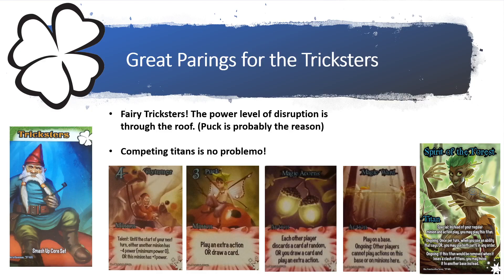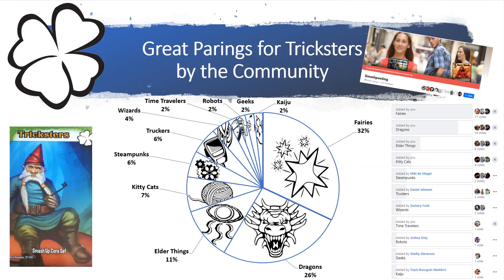Another solid pairing with the Tricksters are the Fairies — the power level and disruption are through the roof. Puck lets you play an extra action or draw another card, and drawing cards and playing extra actions are exactly what the Tricksters need. Glimmer provides that extra power in a passive way, essentially nerfing your opponents' power to give you that extra boost.